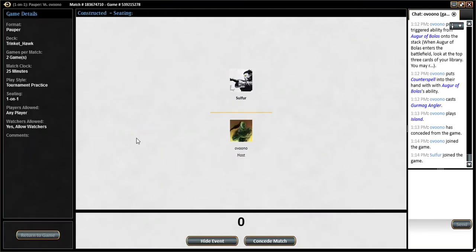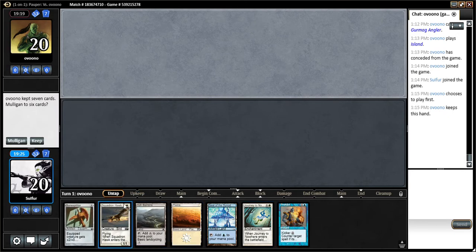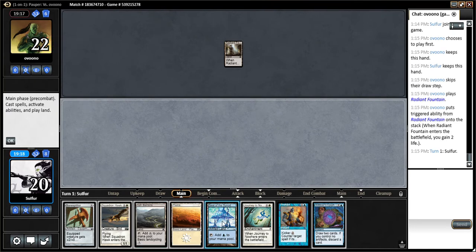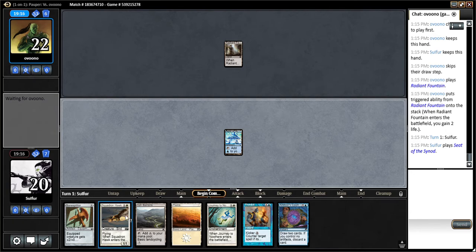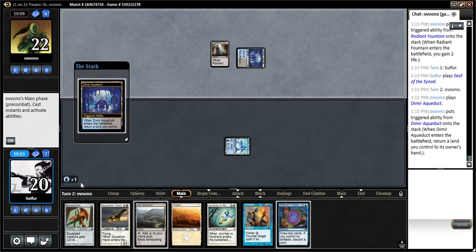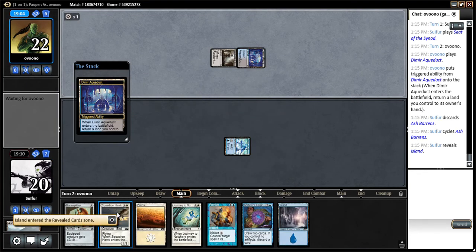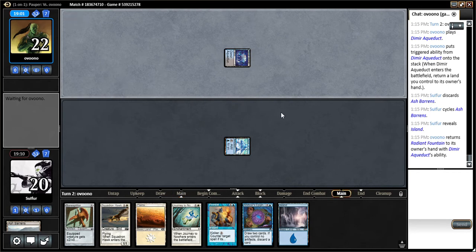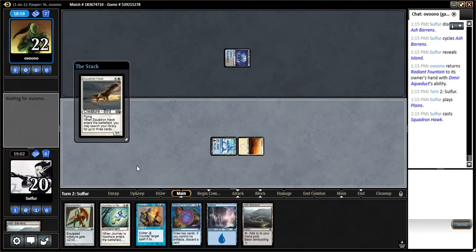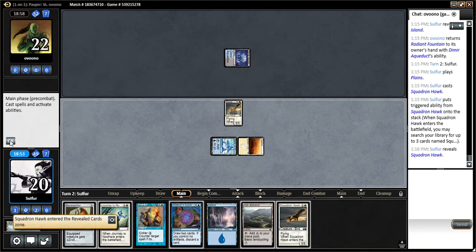Got a surprising amount of hate for him. Opponent's likely going first. Got a three-land hand: some removal, Squadron Hawk, Bone Splitter, Prohibit — seems like a really solid hand, honestly. These are the kinds of hands that we like to see. So let's lead with Seat of the Synod and pass, because we're going to Ash Barrens for another island. Let's go straight into our Squadron Hawk, searching up another Squadron Hawk, and we're going to pass like that.